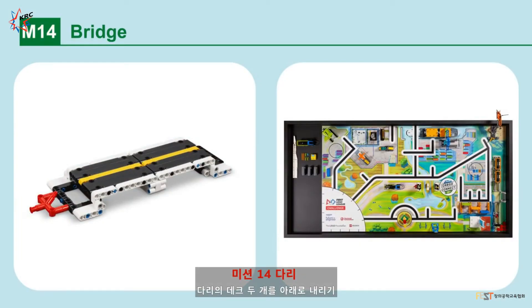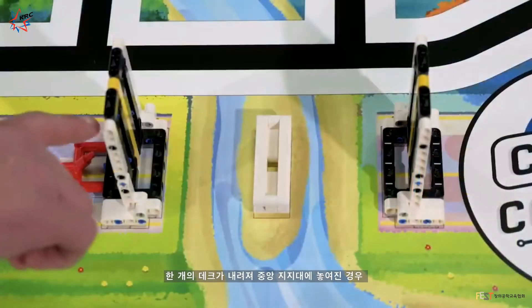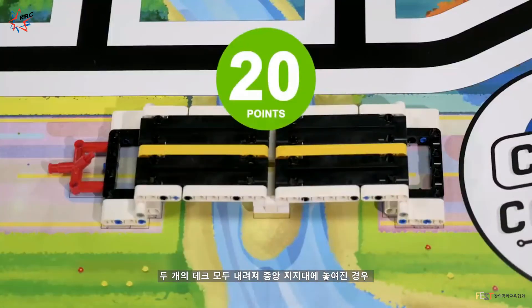Mission 14: Bridge. Lower the two bridge decks. Points are scored if one bridge deck has been lowered and rests on the center support, with additional points if both bridge decks have been lowered and rest on the center support.